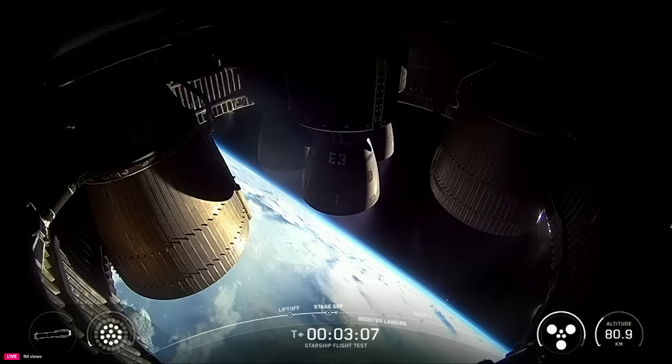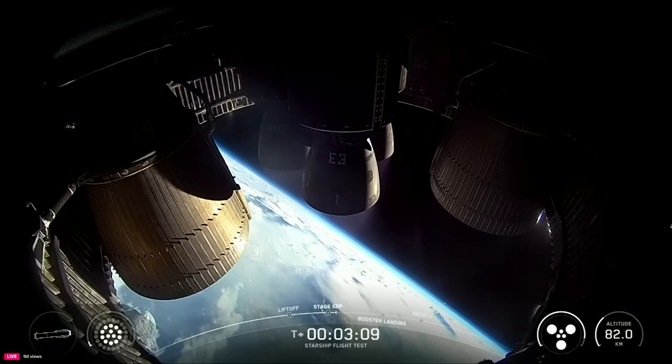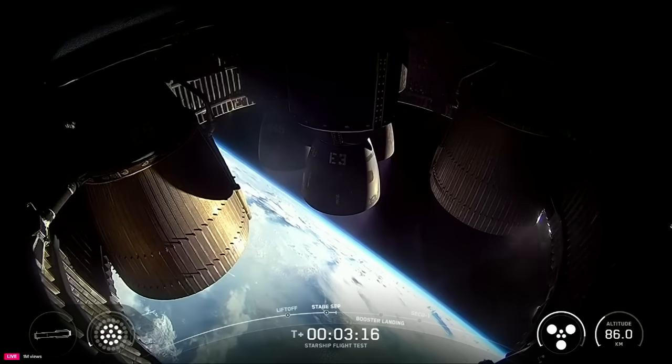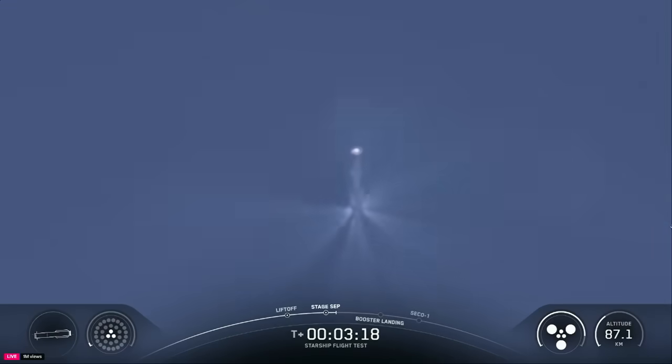Chris, how's it looking over there in Hawthorne? It is looking absolutely incredible here in Hawthorne. Six healthy engines on ship. We've got 13 out of 13 engines on the booster, now down to those three, which is what we expect in the final moments of the boost back burn. As a reminder, we are not recovering the Super Heavy booster today. Good shutdown of the boost back burn. Next up will be the jettison of that hot stage ring. Ship avionics, power and telemetry nominal.